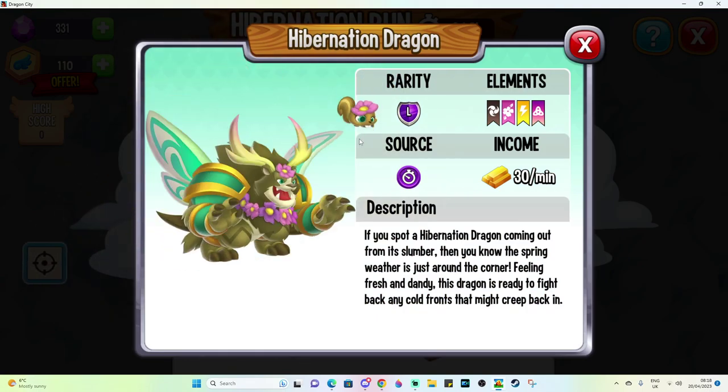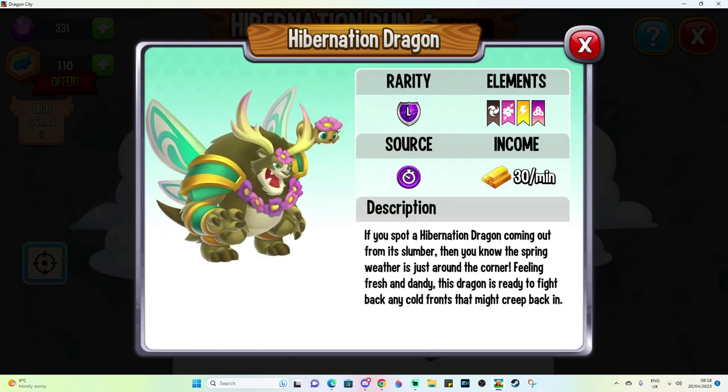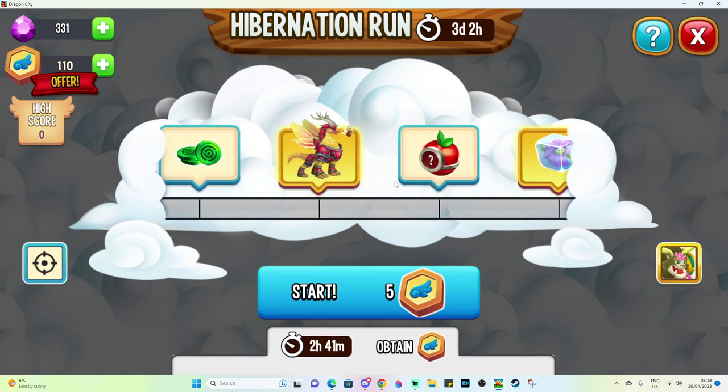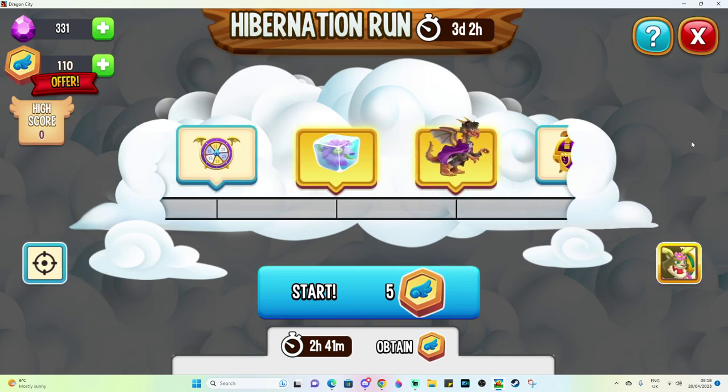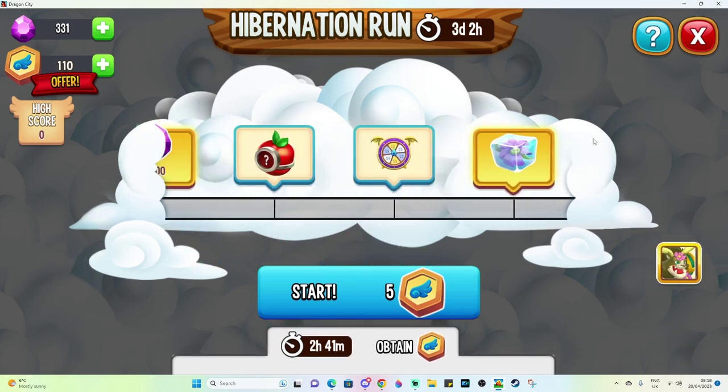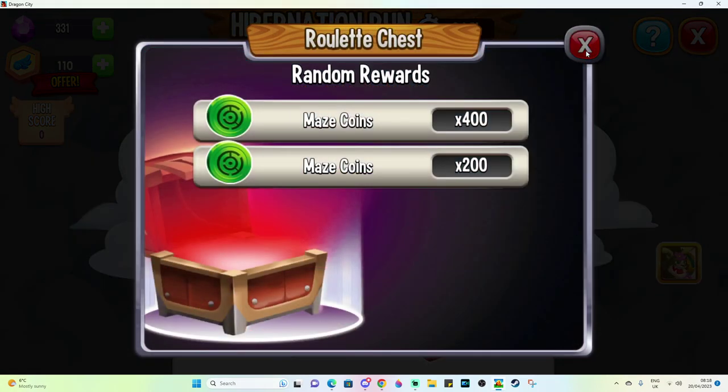He's covered in flowers, he's got a cute little squirrel follower — why would you not want to collect him? This is a standard runner event, and in order to get our hands on Mr. Hibernation, we're going to have to go through all of these different tiers of rewards first, and we can get things like event currency from the roulette chest.